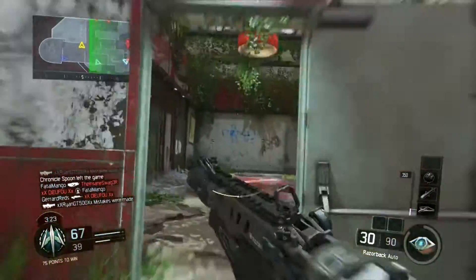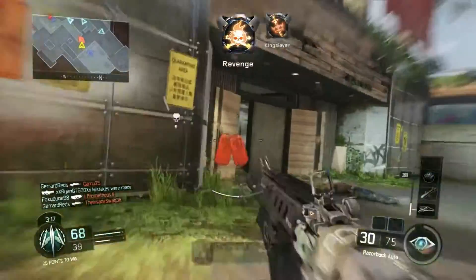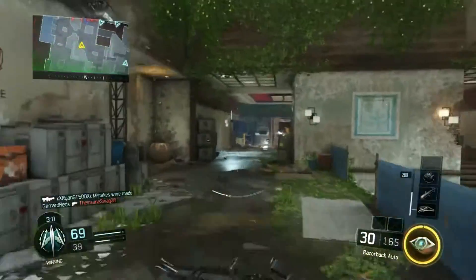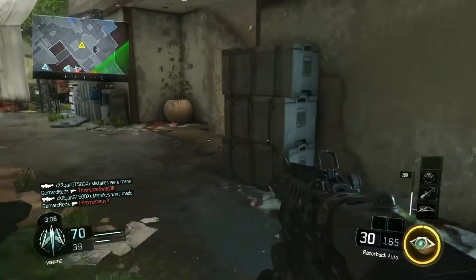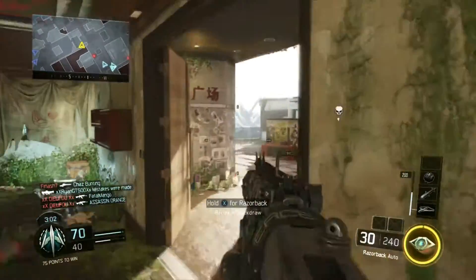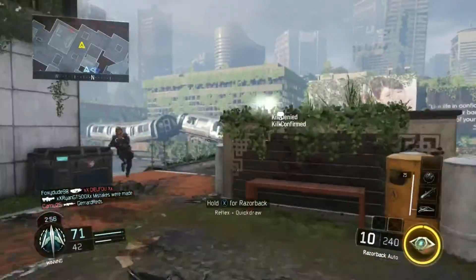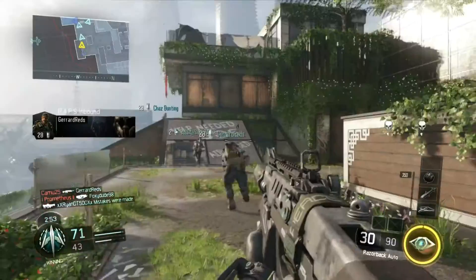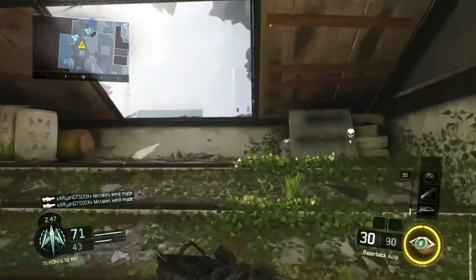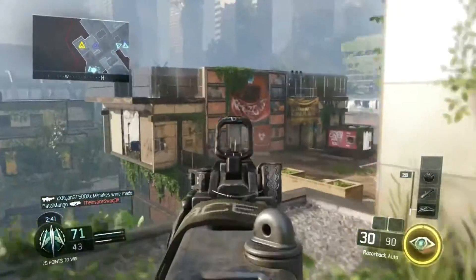We're coming towards the end of the game with 67 points — just need a couple more confirms. We pick up another kill with a revenge kill but unfortunately die to an HCXD, same as an RCXD. I've switched my specialist to Vision Pulse, which detects all enemies on your map within a specific range. Let me know in the comments which specialist you use and which one you think should be removed — I find Rejack, the self-revive specialist with a smoke cloud, quite problematic.